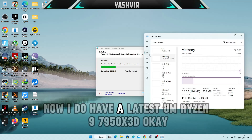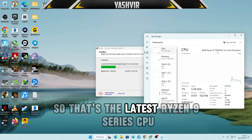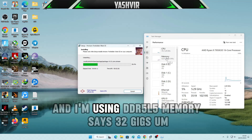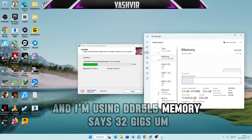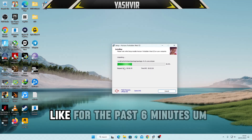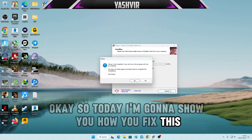I do have the latest Ryzen 9 7950X3D, that's the latest Ryzen 9 series CPU, and I'm using DDR5 memory, 32 gigs. This thing has been stuck for the past six minutes, so today I'll show you how to fix this.